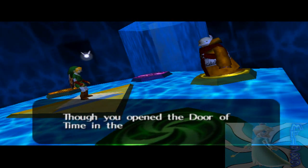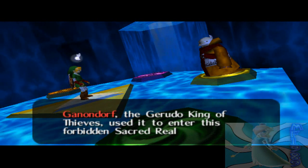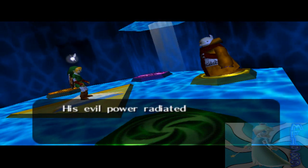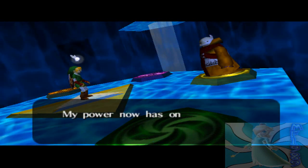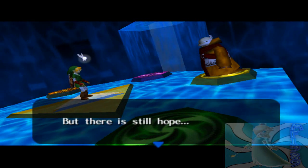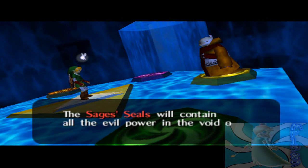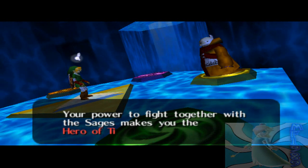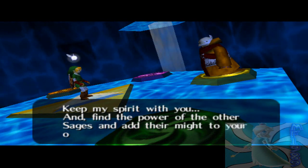'Though you opened the Door of Time in the name of peace, Ganondorf — the Gerudo king of thieves — used it to enter the forbidden Sacred Realm. He obtained the Triforce from the Temple of Time, and with its power he became the king of evil. His evil power radiated from the temples of Hyrule over seven short years and transformed Hyrule into a world of monsters. My power now has only little influence even in the Sacred Realm — but there is still hope. The power of all the sages is awake; the sages will contain the evil power in the void of the realm. I, Rauru, am one of the sages.'